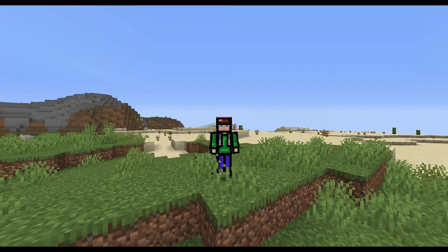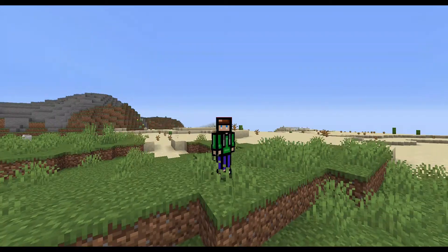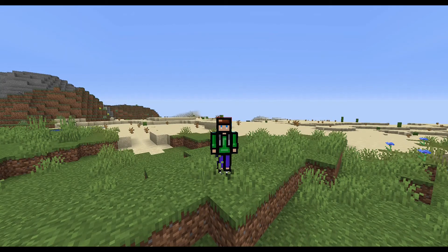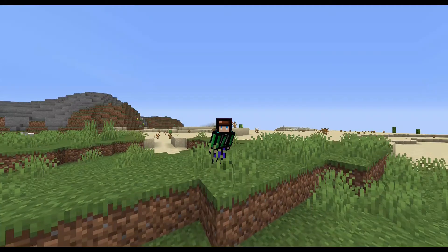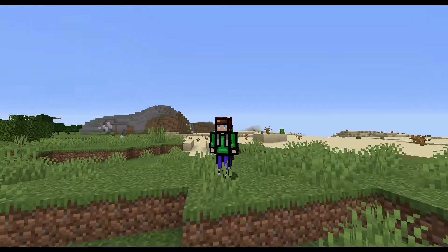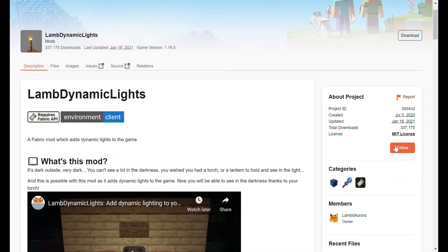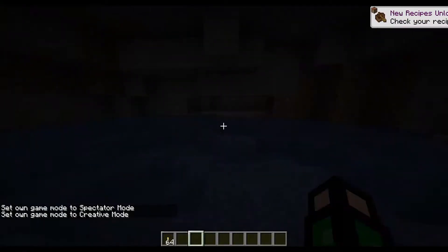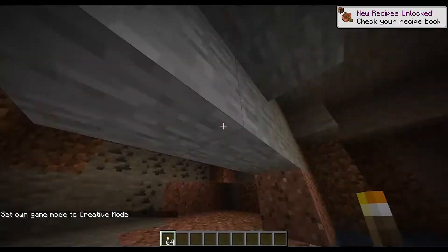Now before I move on, I do have some bad news for Optifine users. The previous four mods — Sodium, Lithium, Phosphor, and Hydrogen — are not compatible with Optifine, which means you will have to choose between a massive performance boost and your beloved shaders, zoom, and other Optifine features. But before you give up hope completely and ditch these four mods once and for all, the next two mods — Zoom and Dynamic Light — can maybe change your mind. These two mods provide the zoom function as well as the dynamic lighting function from Optifine, for those of you who wanted to give Sodium a try.